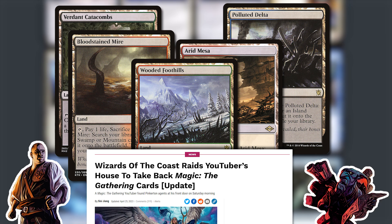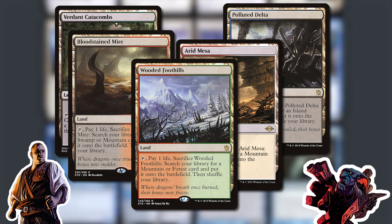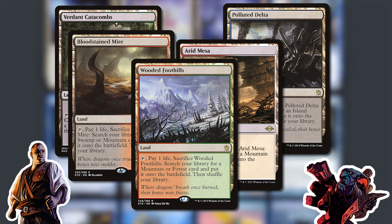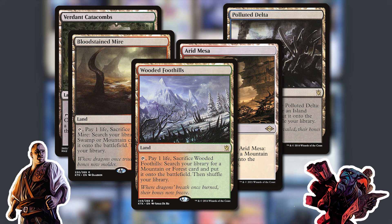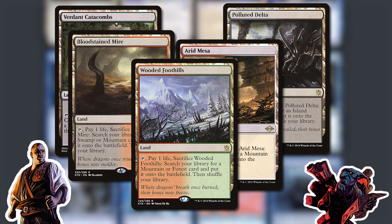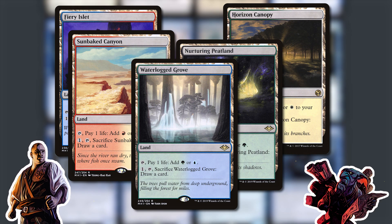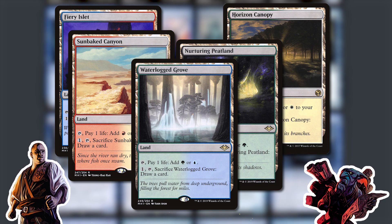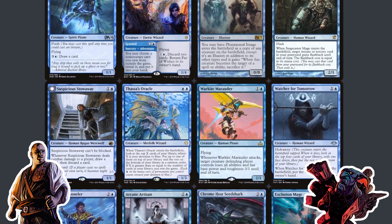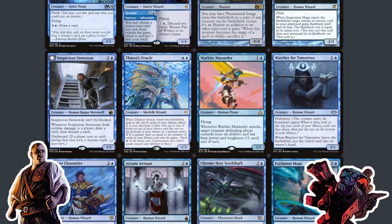This speaks to a problem with Magic in general — fetch lands are at an unacceptable price range. It's batshit that they haven't been reprinted more. We do have other options for shock lands — there are other dual-typed lands that aren't OG duals or shocks. There's not really anything for fetches though. We did get some really nice lands; I was even able to afford the rest of the Horizon cycle.